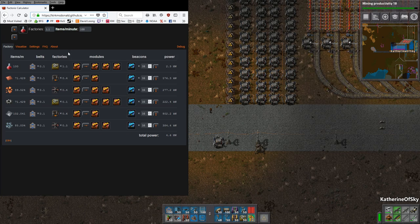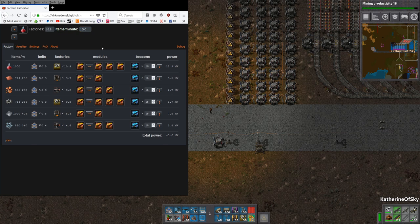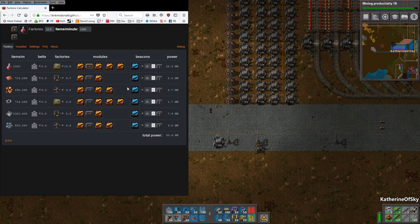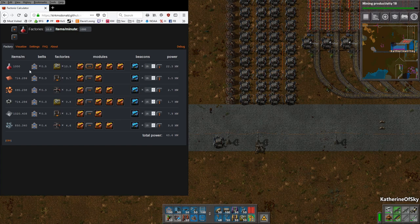This calculator enables us to figure out how many items we want. We're going to go for 1,000 items per minute for red, green, gray, and blue science, which we're going to do this episode. It tells us exactly how many factories we'll need with exactly how many modules. The thing that confused me at first is that the modules per factory are counted within the display. So the only thing we really need for red science is 10.9 factories to make a thousand items a minute.